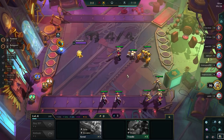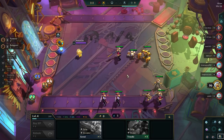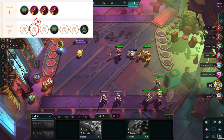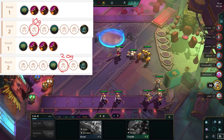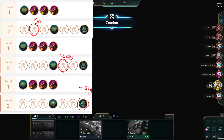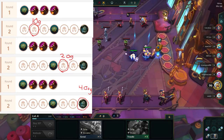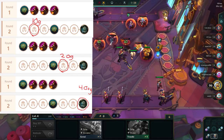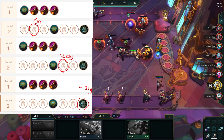Don't be afraid to sell off pairs to make 10 or 20 gold. Your general guidelines here is to have 10 gold on stage 2-2, 20 gold on stage 2-5, and at least 30 gold or more on Krugs. We do not level at all when playing for a loss streak on stage 2. The only time you will ever level is on the Krugs round itself, where you can level to 5 to make sure you win that round.